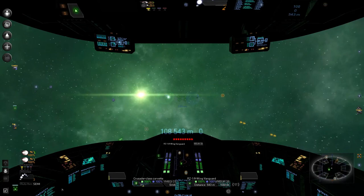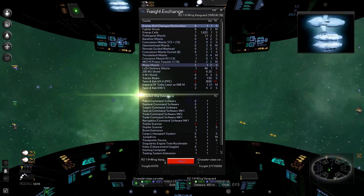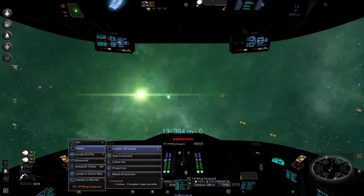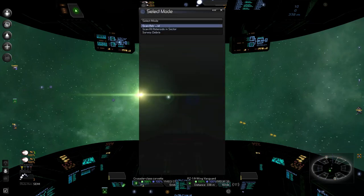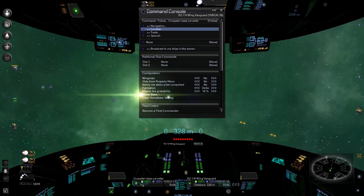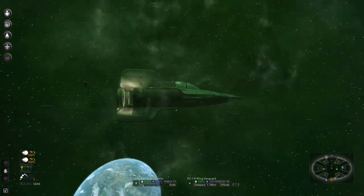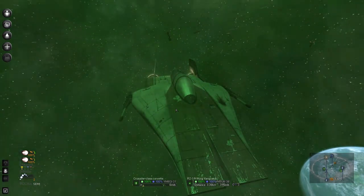You have a scan asteroids function. I'm gonna give that to the Vanguard instead. For the exchange — can I give you my explorer command? That would be much more useful. Scan all asteroids in sector — Rogue's Fate. Command accepted. I want to follow him — we haven't played with the A-wing for a bit. That's actually kind of cool.